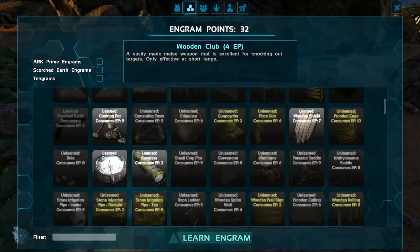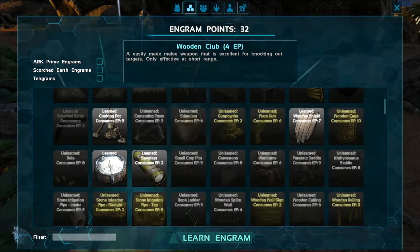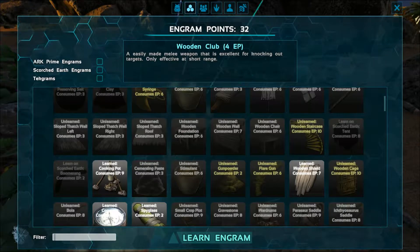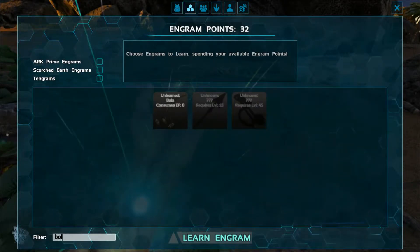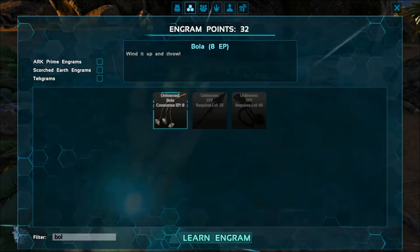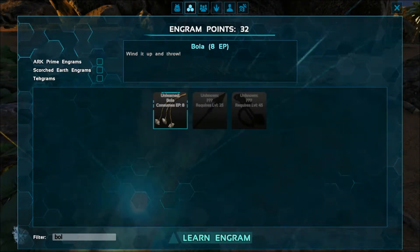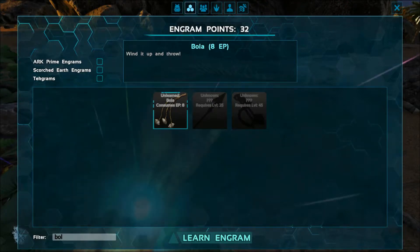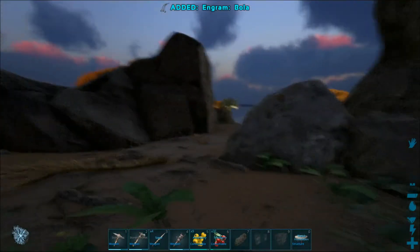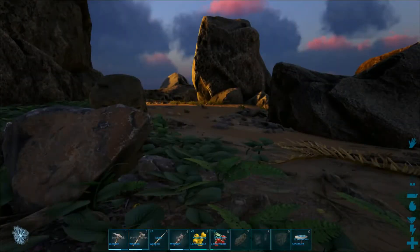Let me just find it here real quick. I know it's here somewhere. I have a pretty hard time finding stuff because there's no search. Yeah, there is something down here. Bola? Yeah, there we go. Wind up and throw. I think this weapon can make the dinosaur topple over, or at least immobilize them for a little bit. We shall see.